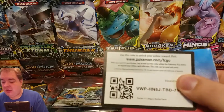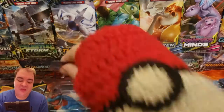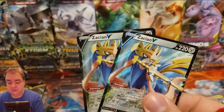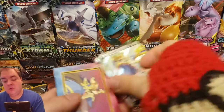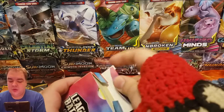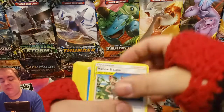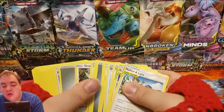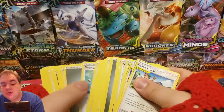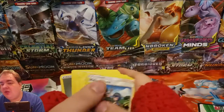There's the code card to unlock it online which I will be redeeming. We have ADP, which is an awesome card, and 2 Zacian Vs. Apparently there's a Crobat V in here — if there is I am going to absolutely flip my lid. I do not see a Crobat V though.